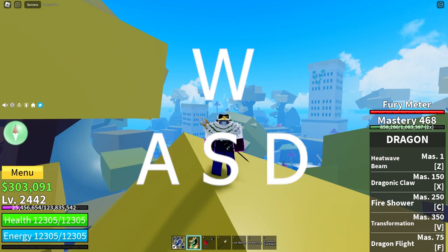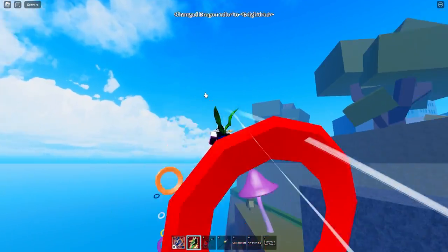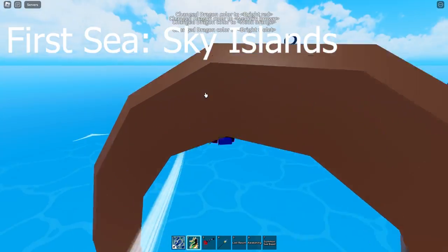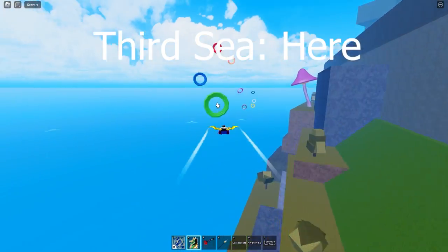You can change the colour of your Dragon Fruit by finding the coloured circles in your sea and flying through them. The higher mastery you have, the more colours you can choose from. In the first sea, the circles are at the lower sky islands. In the second sea, they are behind the ice castle. In the third sea, they are behind floating turtle island.